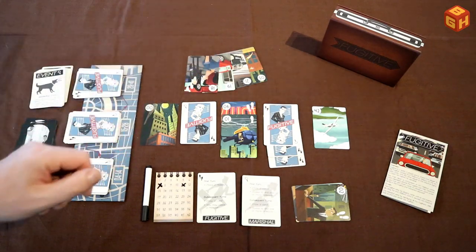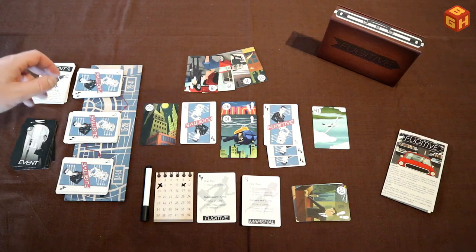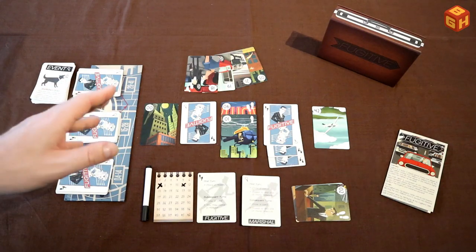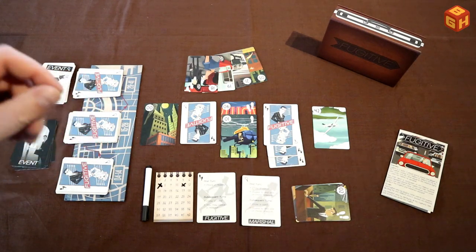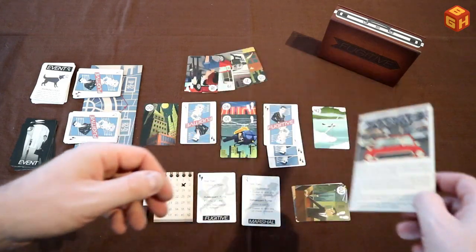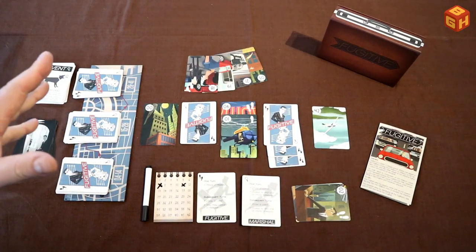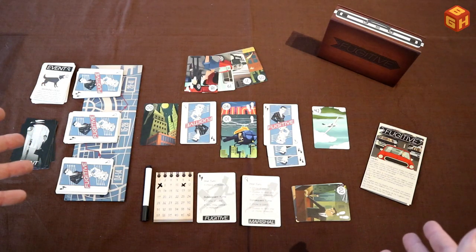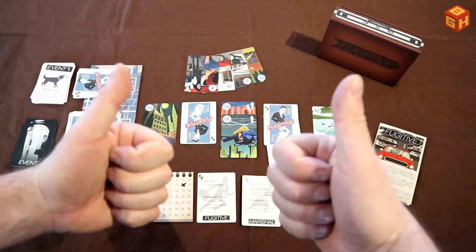As the marshal, do you draw cards from where you think the fugitive is to narrow him down, or draw from stacks further along the path to block future movement? It's just very clever. It's a really fun, quick two-player deduction game. This game is literally dripping with theme, and I can only recommend it. Two thumbs up from me for Fugitive. That was Fugitive by Fowers Games — thanks for watching, please subscribe, and see you next time on Board Game Heaven.